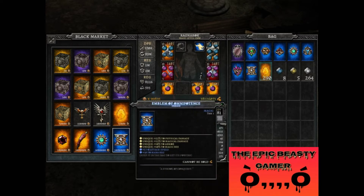Emblem of Omnipotence: 25% to Physical Damage, Magical Damage, 10% to Armor and Magic Resistance, 5% to Attack Speed, and 10% to Mana Regeneration. These are the two that I suggest you get with the first lot of Oboles that you get.